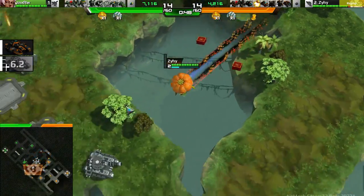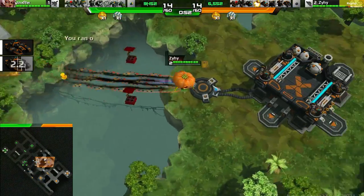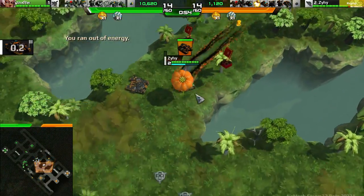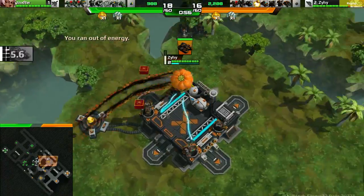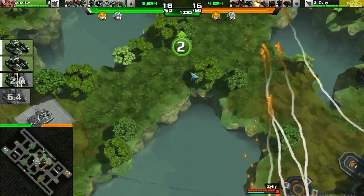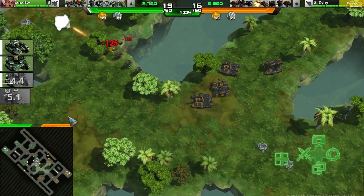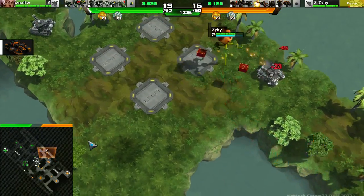Zeehee now doing a little bit of scouting, does see these two Gemini here, but I'm pretty sure he realizes that those aren't really a big threat to him at the moment. Zeehee's also doing some scouting, flying over, seeing that Zeehee now has started to push up a little bit closer to the middle outpost.